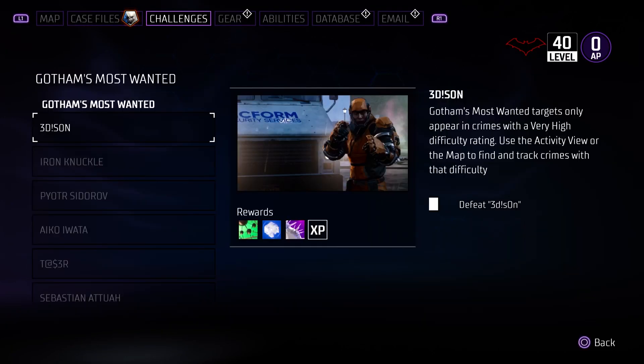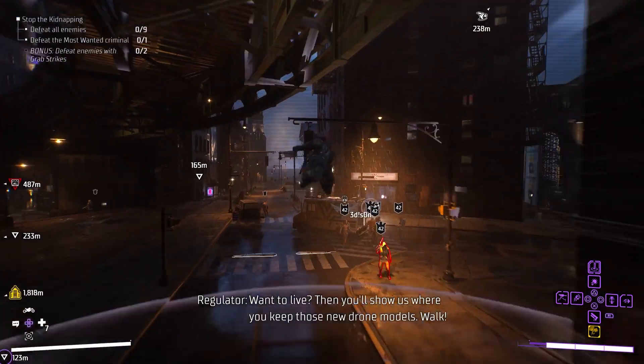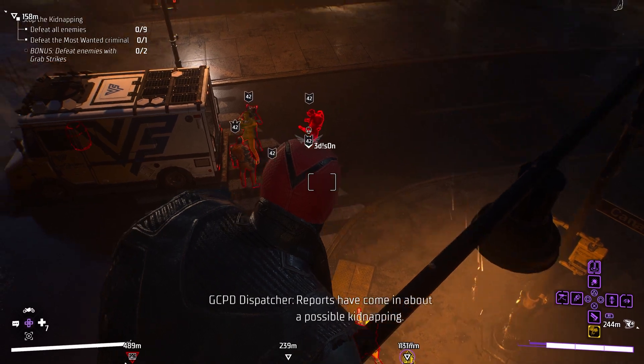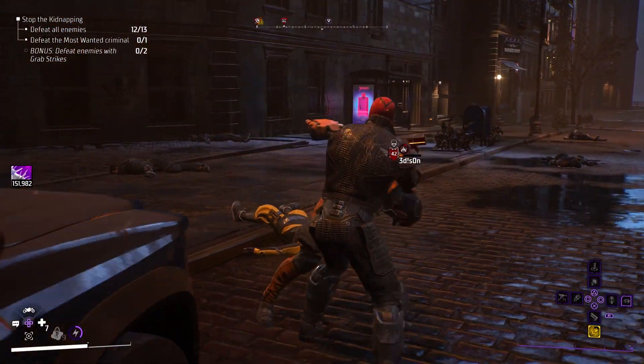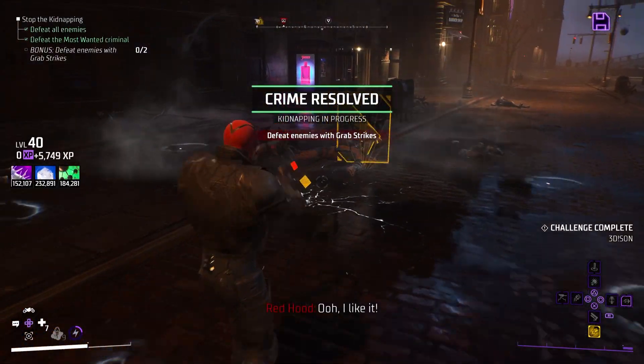Next, you can definitely get legendary drops from enemies on the most wanted list. If you're this far in the game, at some point this list was added to your challenges menu, and if you happen to come across any of these enemies in the open world, you will have a higher chance for a legendary drop.